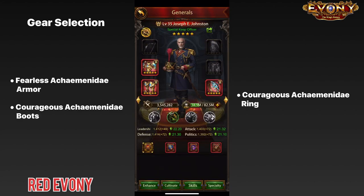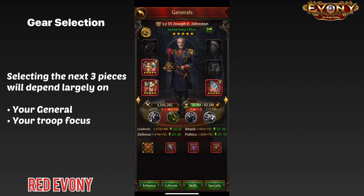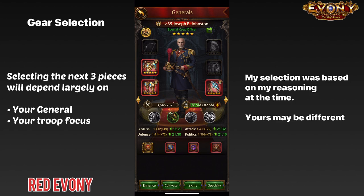So far our selection process has been relatively straightforward — these three pieces were pretty easy to pick out. However, selecting the remaining three pieces is not as straightforward, and a lot of the things we talked about earlier are going to come into play, particularly your general, what the general buffs, and your preference of troops. For these next three pieces, I'm going to show you what my selection was and give you the reasoning behind it, hoping that can help you as you make your choices as well.